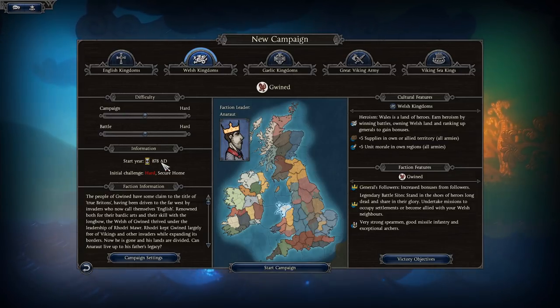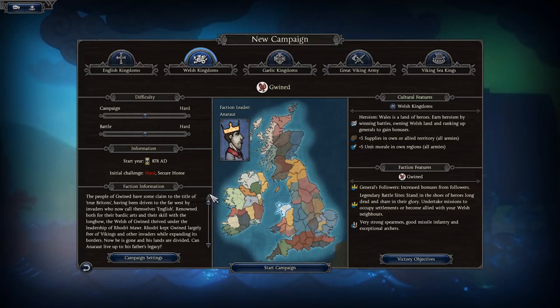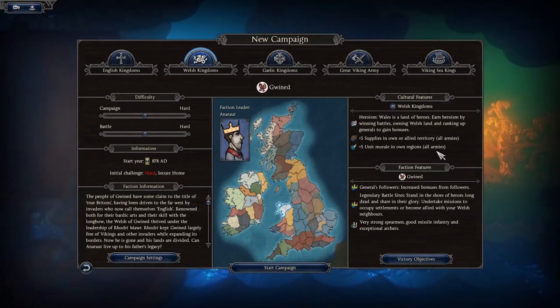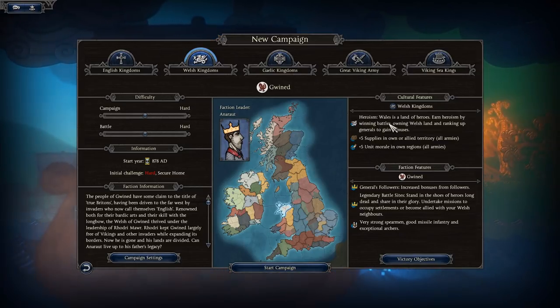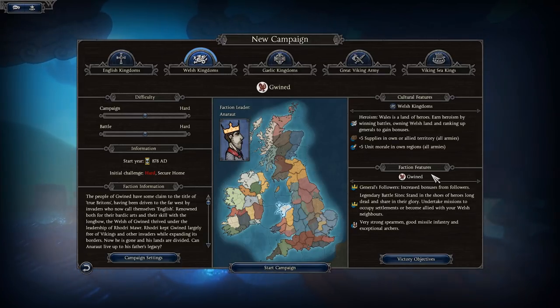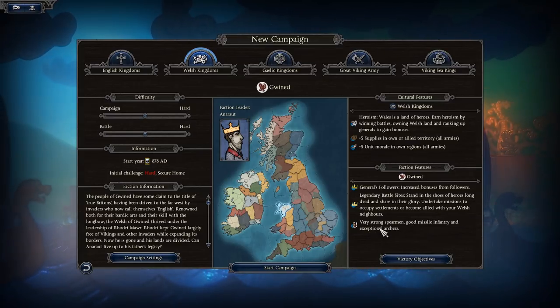The information panel tells you the start year of 878 AD, initial challenge Hard, and the goal to secure the homeland. It gives a breakdown and introduction to the faction. Welsh Kingdoms get plus five unit morale in their own region. Gwynedd specifically has Heroism as its unique trait — every time you earn heroism, you can rank up and get bonuses like public order and food.